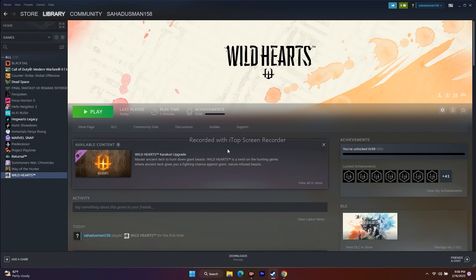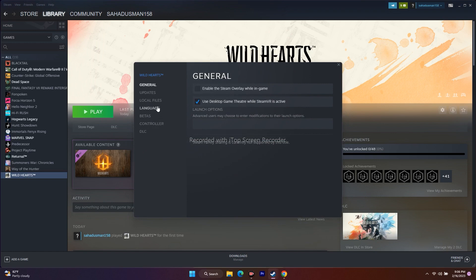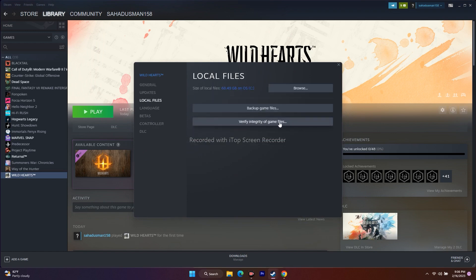The next fix is to verify the integrity of game files, which will fix a lot of issues. Right-click the game and go to Properties, then go to Local Files and click 'Verify Integrity of Game Files.' This will fix corrupted or missing files. It will take a bit of time — after that you'll get the Play option. This worked for many users.